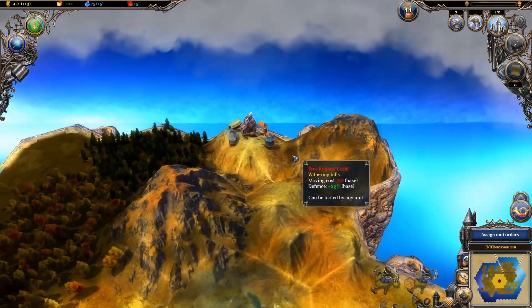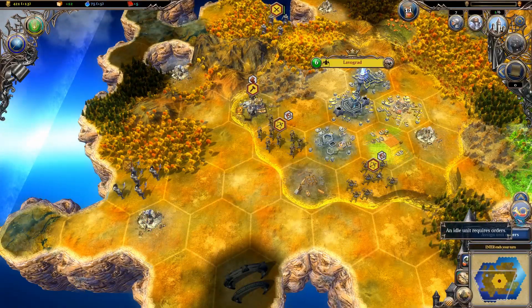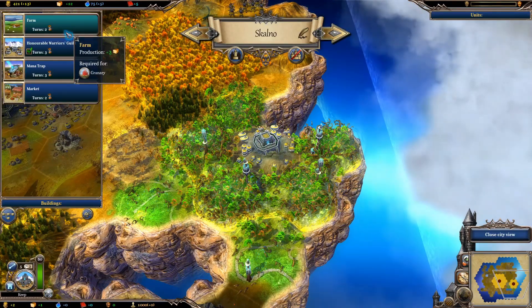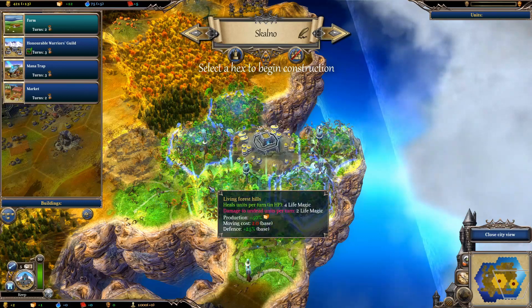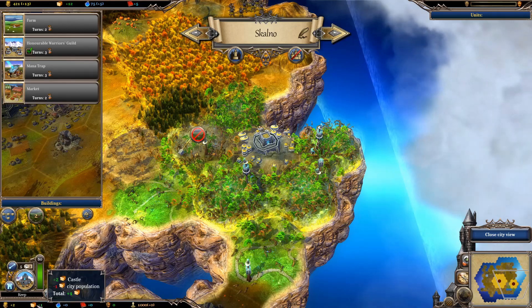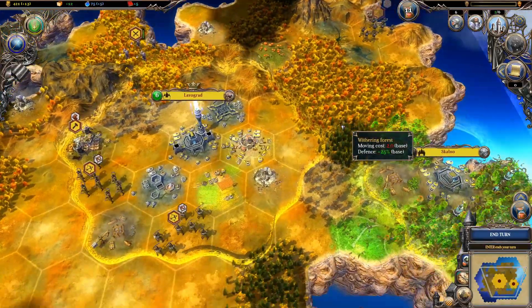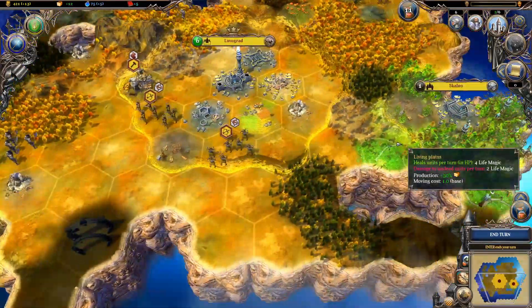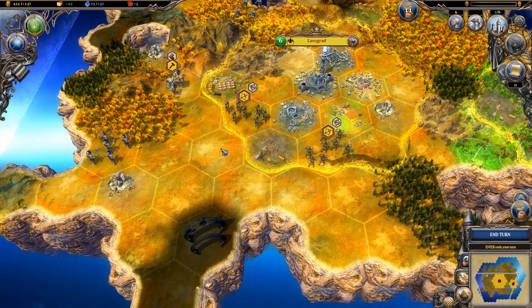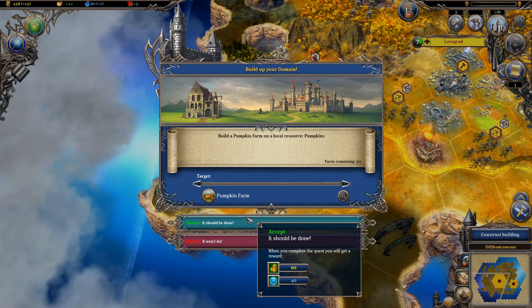Those rogues are gone. Now I can go grab their guild so they don't spawn anymore. I'm building this city here and we're going to make this an incredible food-making area with all this plus 50% to food. This place is going to make an amazing amount of food for me. I may never need to build food again after I've built on all these hexes. The settler's doing his own thing over there - build a pumpkin farm on local resource pumpkins in 30 turns.